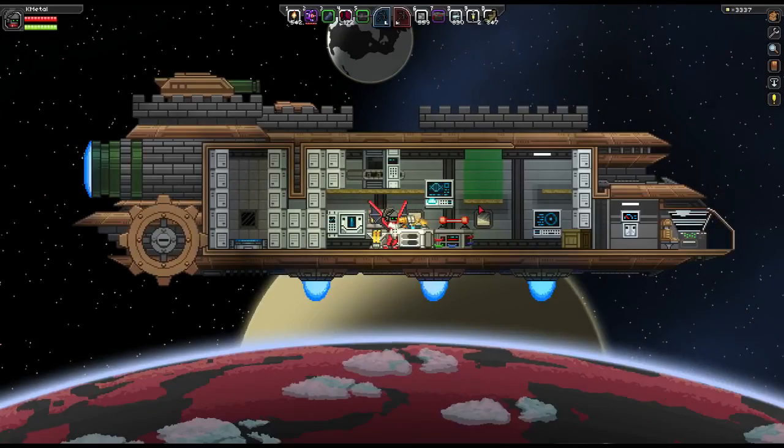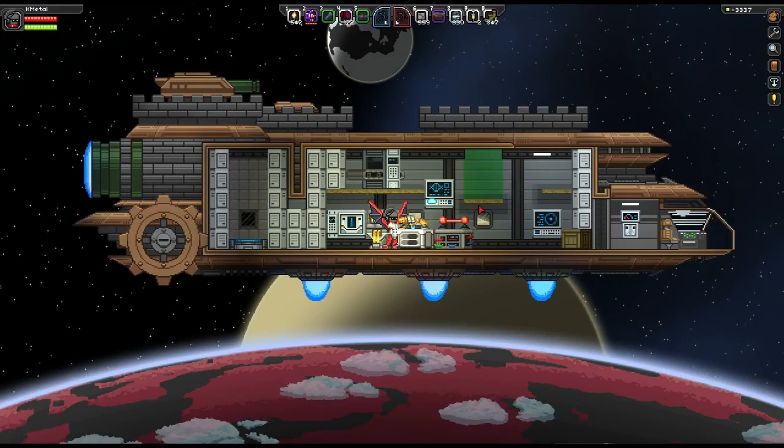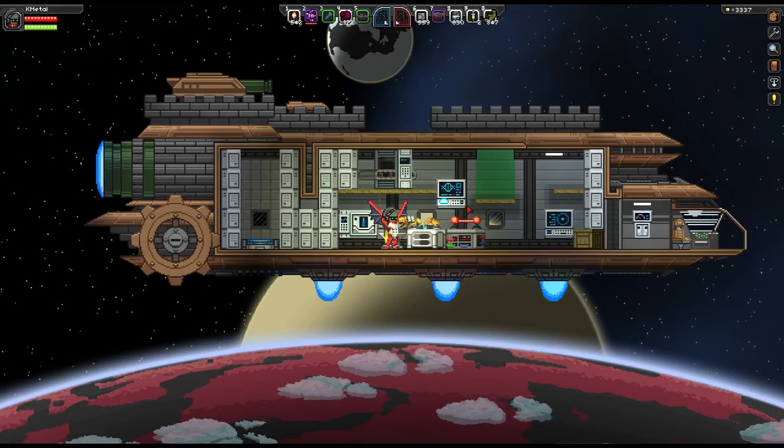Star Brethren, your number one source for everything Starbound. Hello, Star Brethren, Camo here to show you how to craft and use a grappling hook.